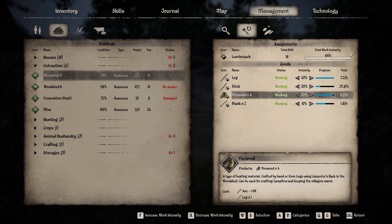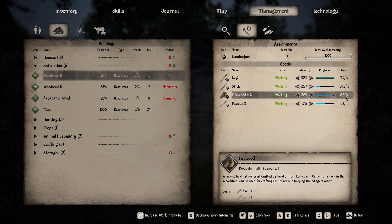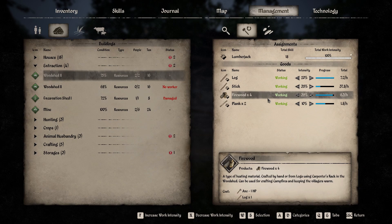Now that we have the firewood production set, we need to make sure that there are enough logs coming in to meet the needs of the firewood production. All you have to do is make sure that your log production per hour is at least matching the 6.3 an hour. In my case, I have to set it at 7.2 because if I lower it by one click it goes to 5.4, which means I'm not producing enough logs. So I need to be producing at least 7.2 so I have enough logs on hand to produce the firewood needed for my villagers' wood demand.